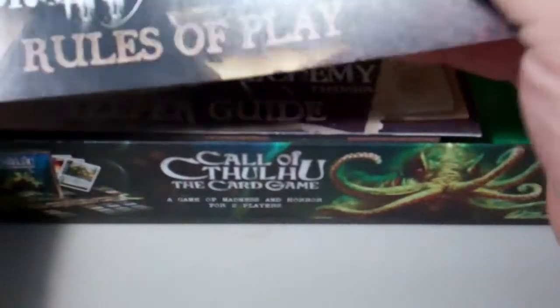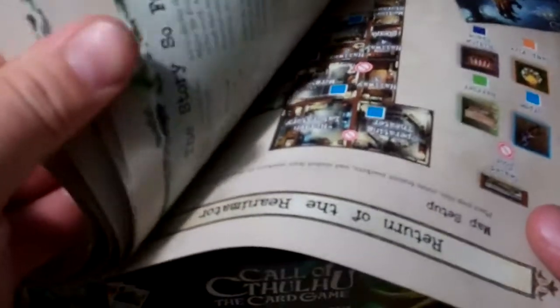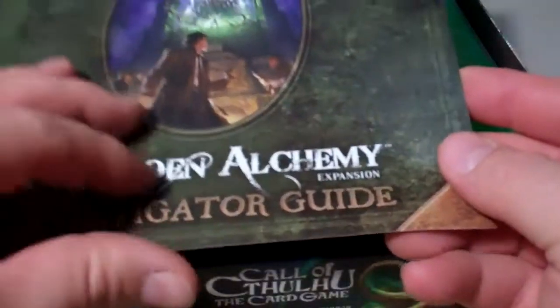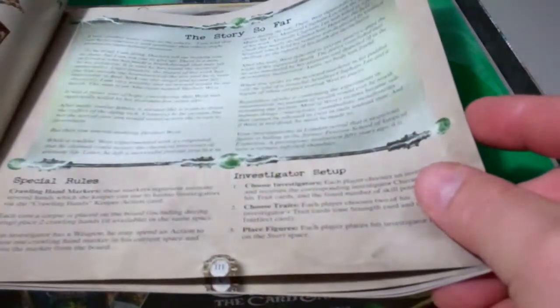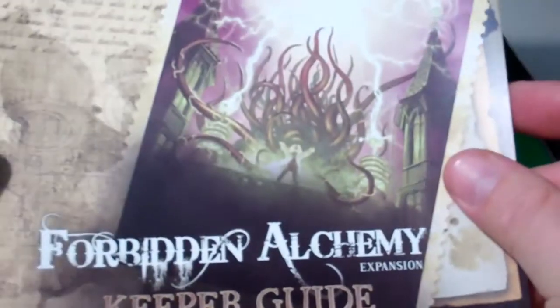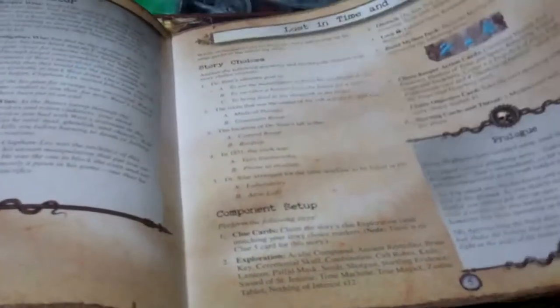Now you get your advertisement and the little rules of play booklet. It is about nine pages, and then you have about five pages on the other side as your investigator guide — kind of lets you set the stories up. You also have a keeper guide to let you know how everything flows.